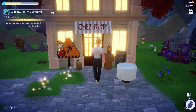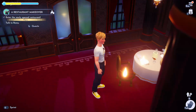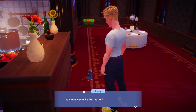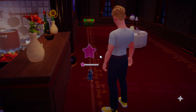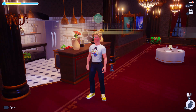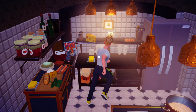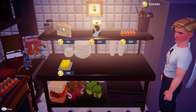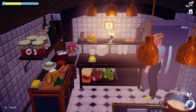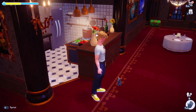Then we're going to enter the newly renovated restaurant and you can see the table and dining area is now here. We can talk to him and he's like, yay, we've opened the restaurant. And there we go — the restaurant makeover quest is complete. One thing I do want to let you know is that this actually opens up the pantry here in the restaurant where you can buy cheese, milk, eggs, and also butter. And you can use the pot here to cook whatever meals you wish.